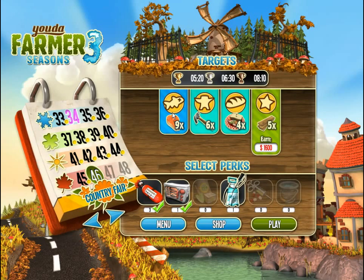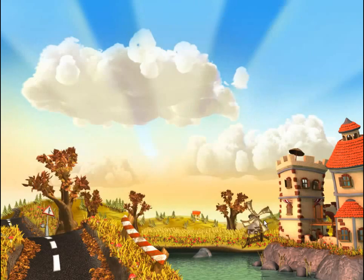In this level, we need nine trout fillets, six hammers — which is metal and wood — four bologna sandwiches, five wood, and a big $1,600. So make sure you've got all those hotel upgrades and restaurant upgrades ready to go. Let's go!